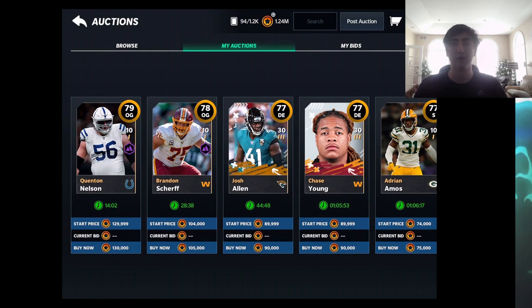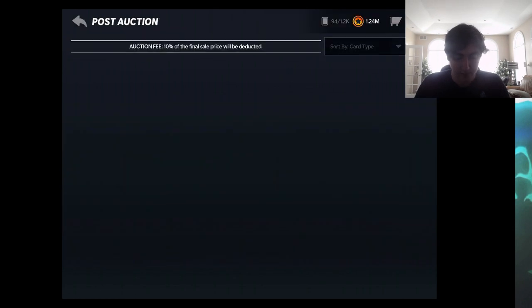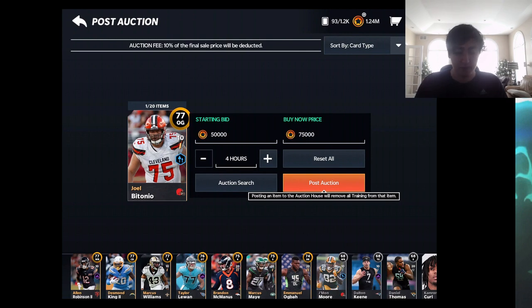If it doesn't get bought out in the first 25 to 30 minutes, it'll go all the way down to about the one-hour mark. At the hour mark there's another — rare — chance for your card to get bought at the buy now price. This is why I keep my bid one coin beneath my buy now: about 60 percent of my cards get bid on. If you set your bid at 50k and buy now at 75k and it gets bid on, you're losing 20k for no reason.